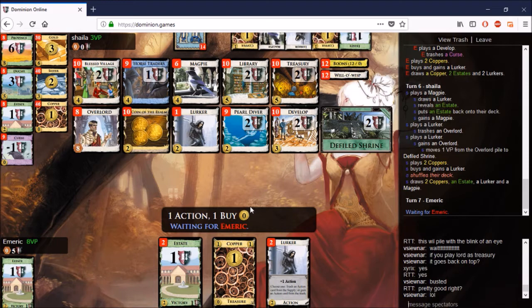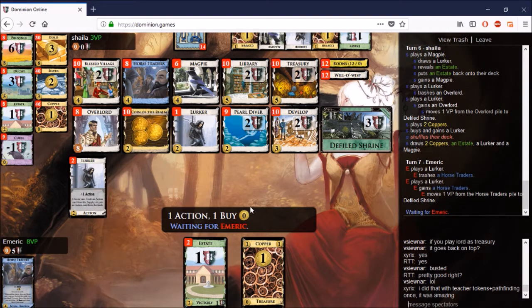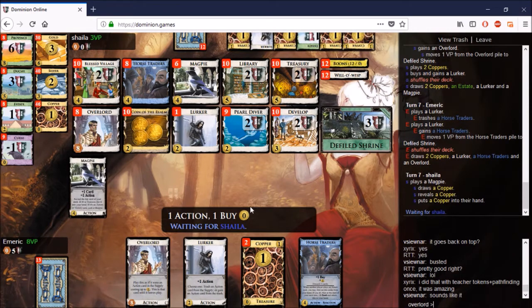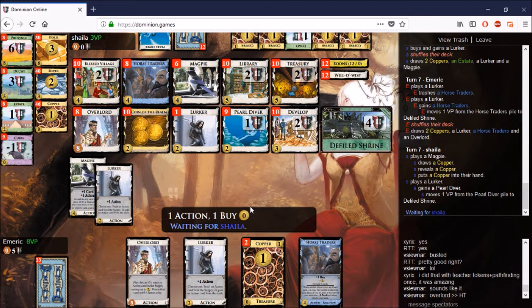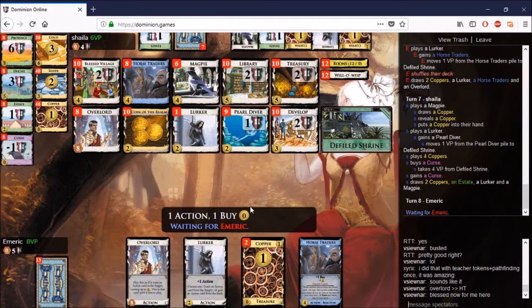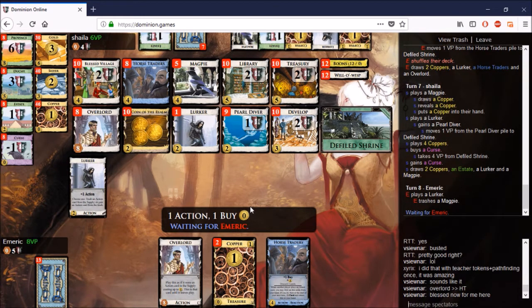At this point I realize: wait — if you play Overlord as Treasury, here's what's going to happen. You could put that Overlord back on top of your deck. That is brilliant. If you have nothing better to play it as, just play it as a Treasury, put it back on top of your deck, and use it as something else later. And Treasury is not a bad card — not a bad card at all, especially in this context.